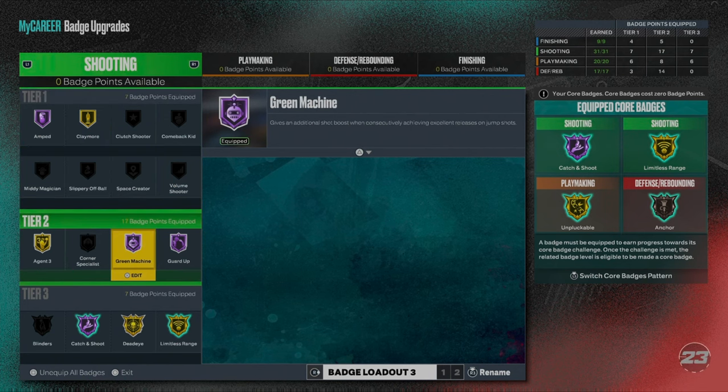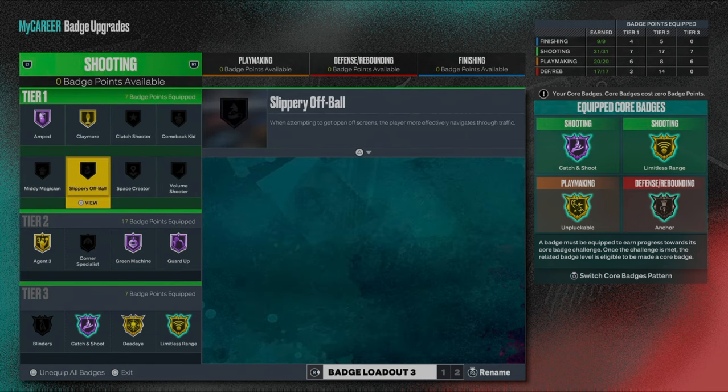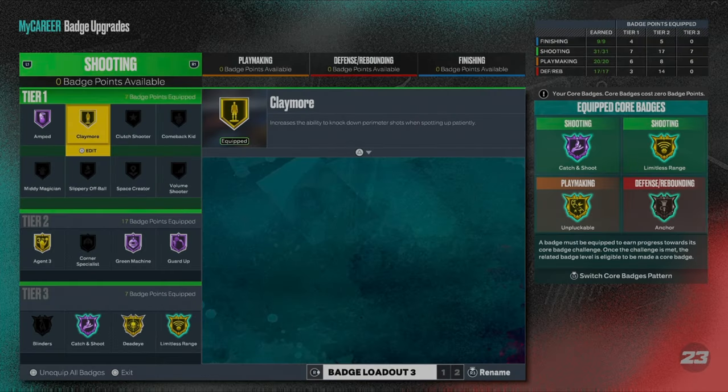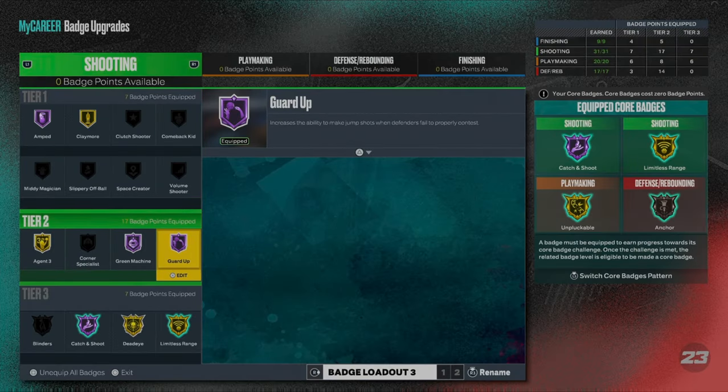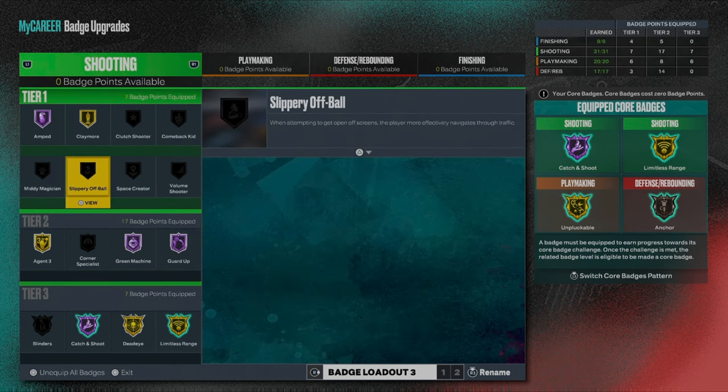So I think this is a good combo to have because when you're spotting up in the corner, you're going to activate Claymore. And then the combination of Catch and Shoot along with that is going to give you an even higher boost towards your jump shot. So when you're spotting up, patiently waiting in the corner with these two badges activated, it's going to help you out a lot.